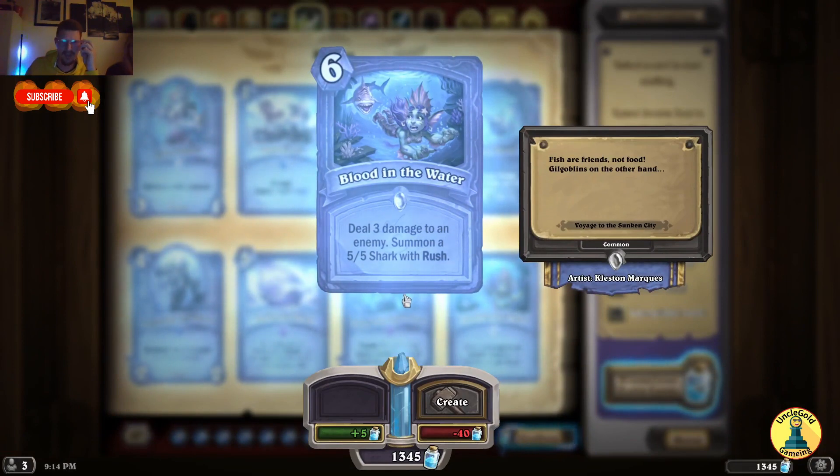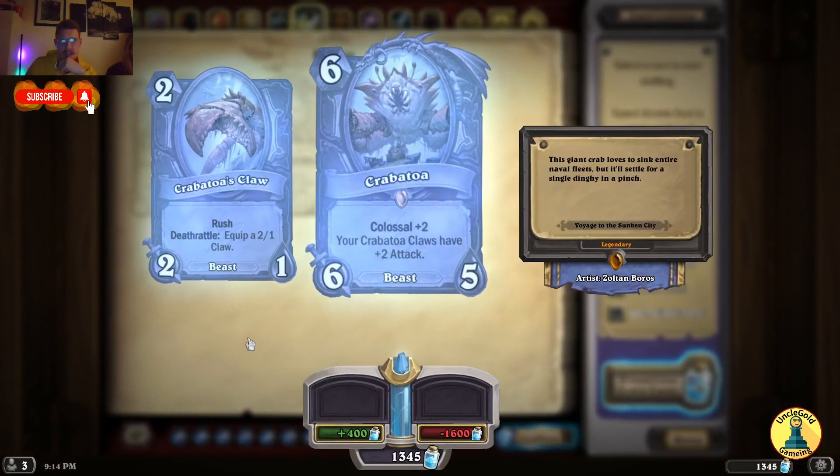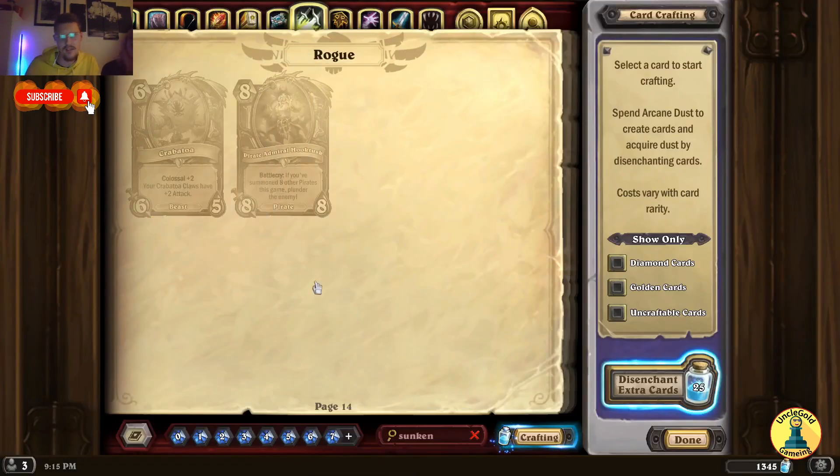Deal 3 damage to an enemy, summon a 5/5 shard with Rush. Blood in the Water — love this card, I'm gonna play it a lot. Kravatoa — the Colossal card for Rogue: your Kravatoa Claws have plus 2 attack, and the Kravatoa Claws have Rush and Deathrattle: equip a 2/1 claw. We get 2 weapons — feel good.